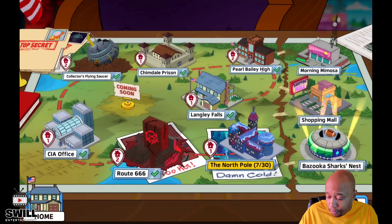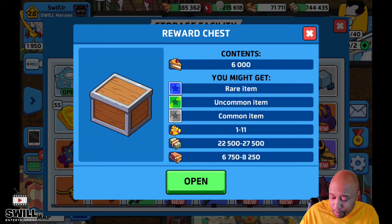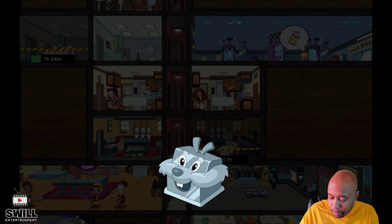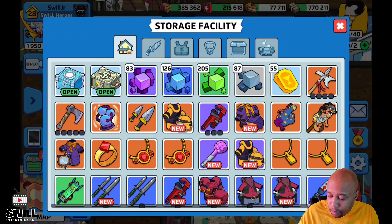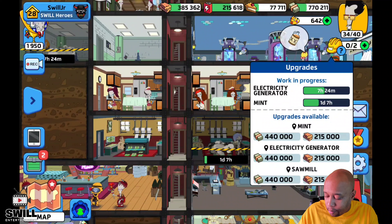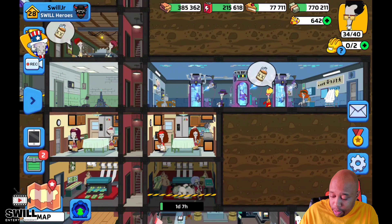The next shopping mall is going to be 150,000 food and I don't have it right now. I've got some crates I can open, but I don't want to use the money yet because I still have seven hours left on one resource and two hours on the mint. This is going to be a tough situation, but we'll manage.